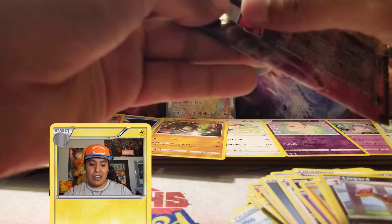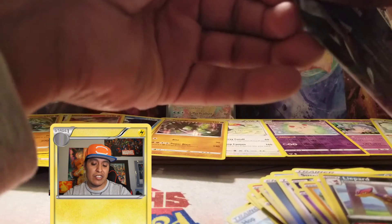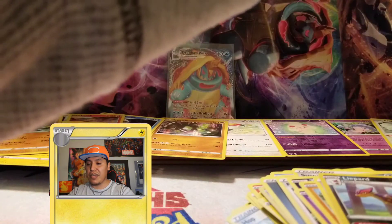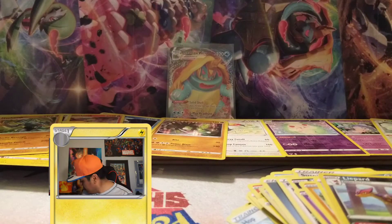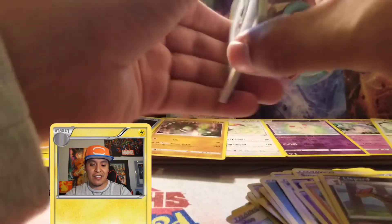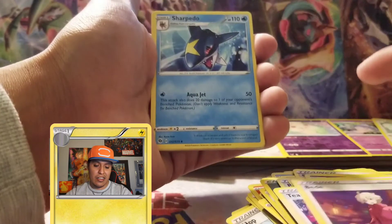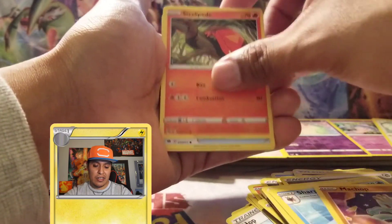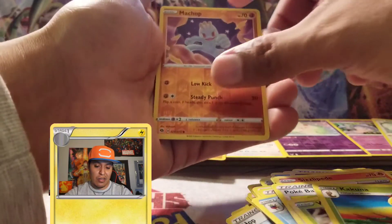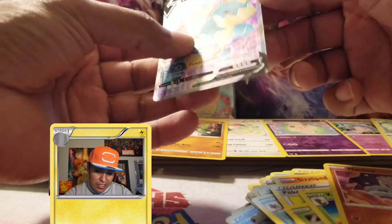It's nice to get holographics but I really want the top-tier cards. I've also pulled a lot of Professor's Research duplicates — pretty sure that's the same for everyone. Alright, last pack! Cards: metal energy, Team Yell Grunt, Sharpedo, Machamp, Sizzlipede, Pokeball, Weedle, Kakuna, reverse holo Machamp, and — yes! — Dreadnavi full art! Sweet pull!